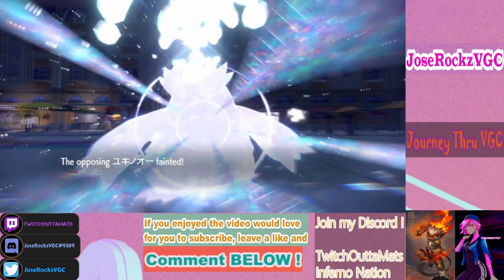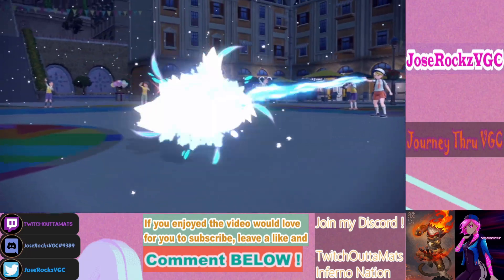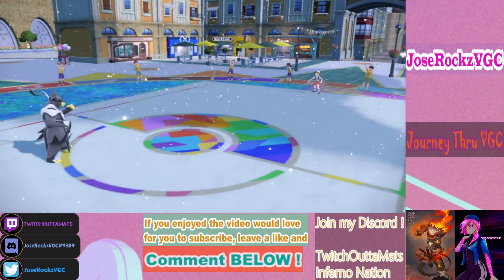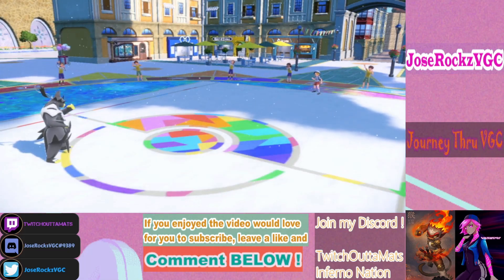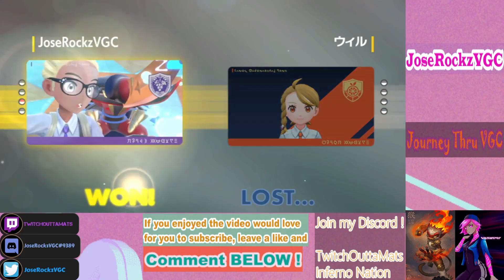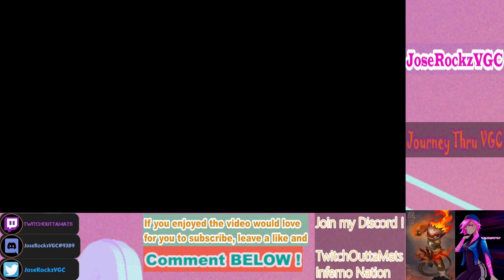That was so close. I think the misplay was not protecting Heatran so Gholdengo could always come out outside of Trick Room. If we'd missed Make It Rain or Wicked Blow on Articuno, we probably lose the game. But that was a good match and we were still able to pull it out.